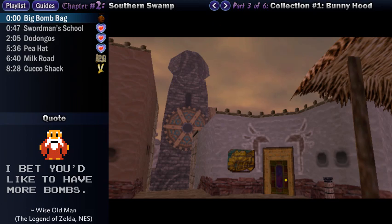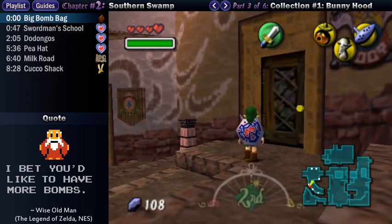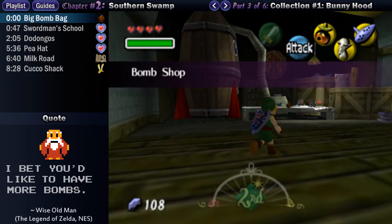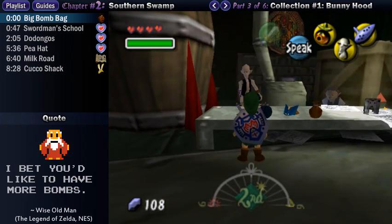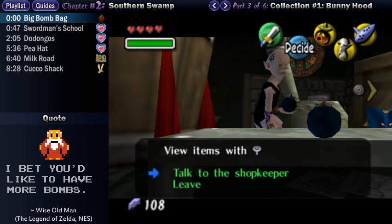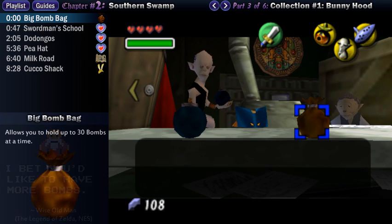Welcome back! I'm running around collecting goodies before we move on to the next area, and in the last video, I went and saved the old woman in North Clock Town at 12am on the first night. Now if you did this with me, then on the next day you'll be able to enter the bomb shop in West Clock Town, and she will have successfully brought her new products here.